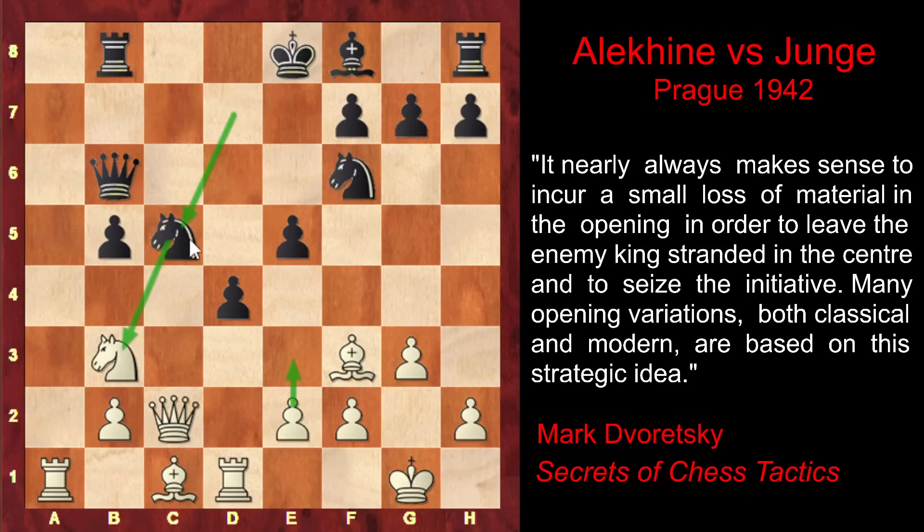So after Black played Nc5, e3 doesn't work, and Alekhine's position looks passive — Black looks better. Alekhine then makes a move which at first sight doesn't make any sense: he exchanges the knights himself, capturing on c5 and simplifying the position, even letting his opponent develop his bishop, reinforcing the central pawn and preventing e3 once and for all. Now Alekhine won't be able to play e3, because Black has total control over that important diagonal. Black keeps his extra pawn and is ready to castle. At first sight, Alekhine's play doesn't make any sense — but actually he had a brilliant idea in mind. You can pause the video and try to find it.